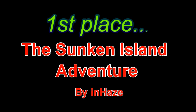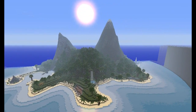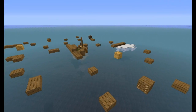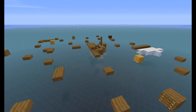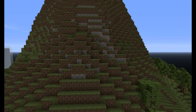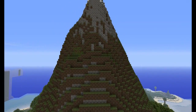And now for the number 1 adventure map on my list: The Senken Island Adventure, an adventure map by Ayn Hayes. You are stranded on Senken Island and you wake up in the ruins of what once was your beautiful ship. Your only chance of survival is to jump down the massive waterfall walls and check out the island for resources. The Senken Island is filled with ruins, mountains and great scenery.